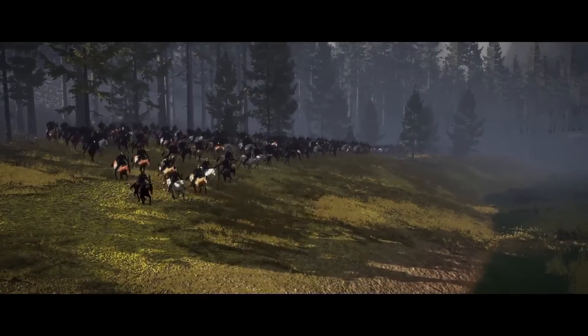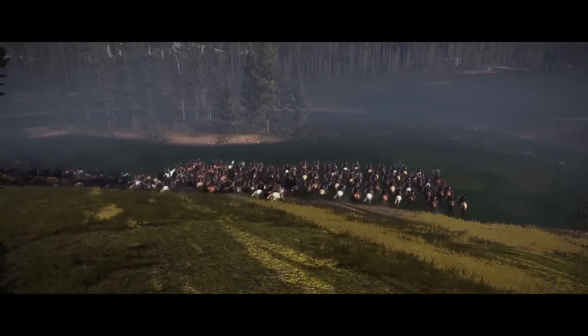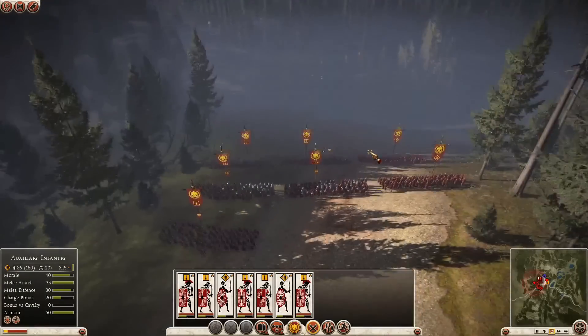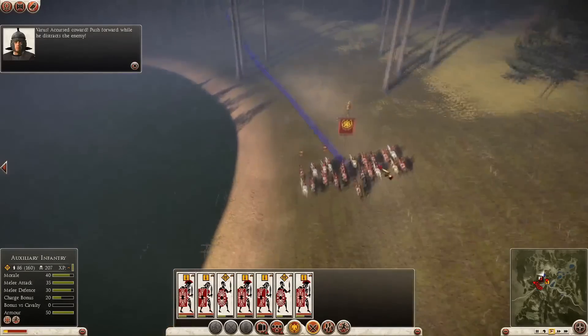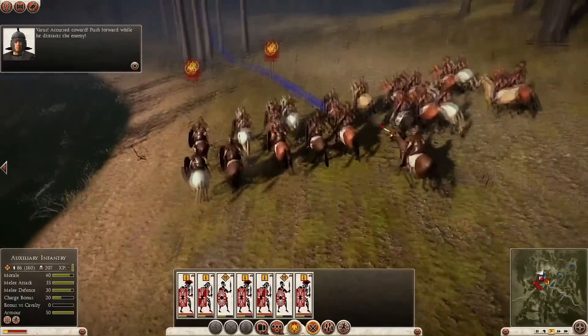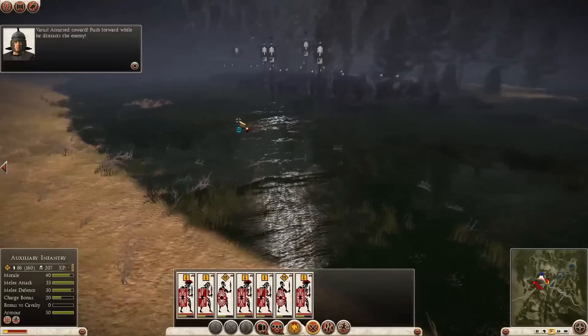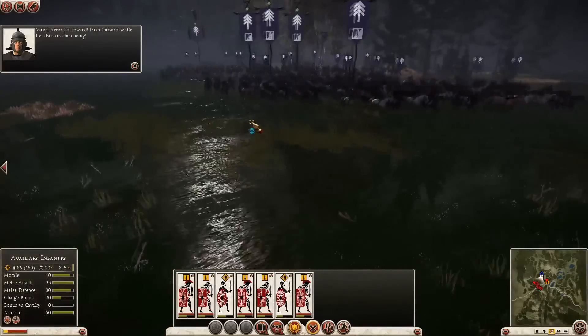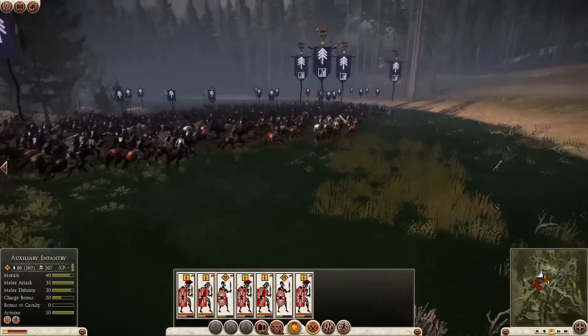So the penny's dropped a bit late for our general, Quintulus Varus. He's just realised that he's been betrayed by his own lieutenant, Arminius. He's chickened out rather than face the music, but rather conveniently he's leading the German cavalry away from our forces. So he's kind of done us a favour here.